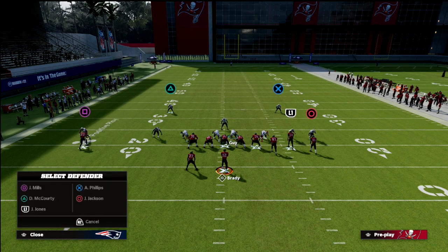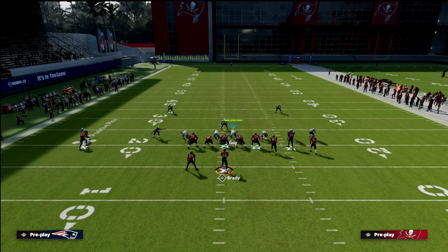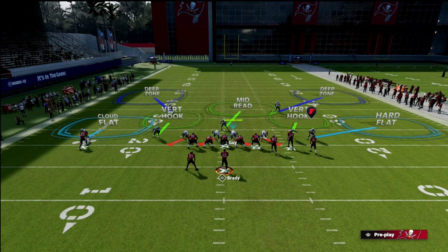The zone adjustments allow us to put our safeties in outside thirds — the left safety is in an outside third to the left, the right safety is in an outside third to the right. That's going to make it so that you don't get hit with the verticals play.